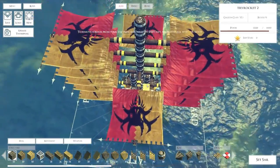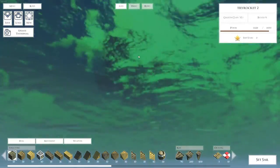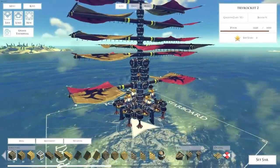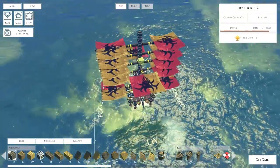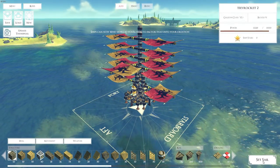Apparently it uses wind power to actually propel it, because I really don't see anything else on the ship or available in the menu that could possibly be powering this. So it's actually quite interesting that somebody was able to figure out exactly how the sails worked and got them balanced in a way where it actually could fly. So with that out of the way, let's set sail.